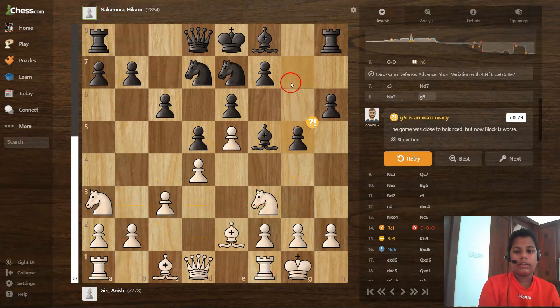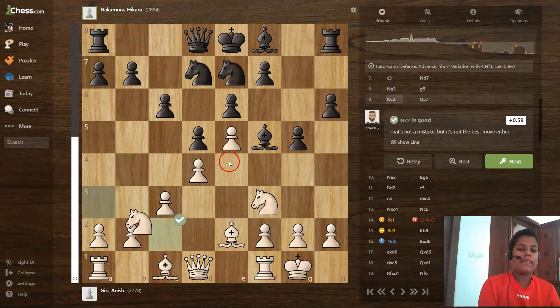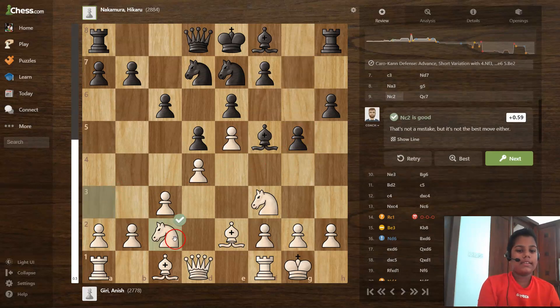g5 is an excellent move — it's a surprising choice. Knight to c2, white is trying to reposition. Black is not castling because it's tough to castle there; instead black is trying to break open and attack on the kingside. Queen to c7 — if black wants, he can castle here.